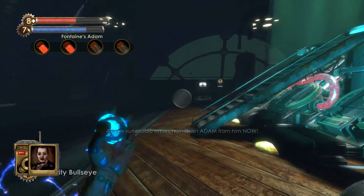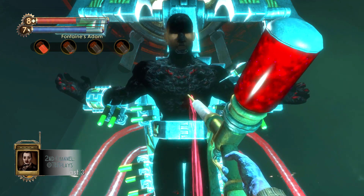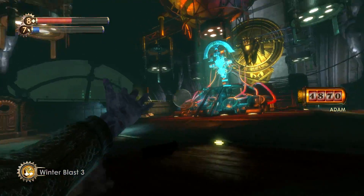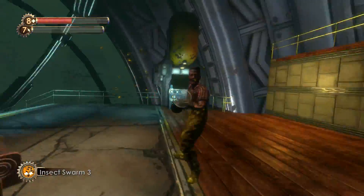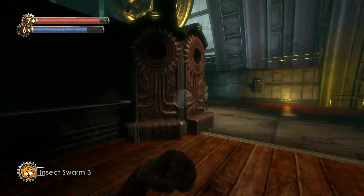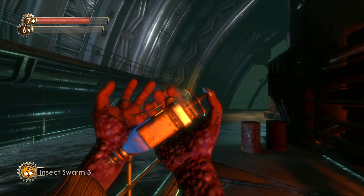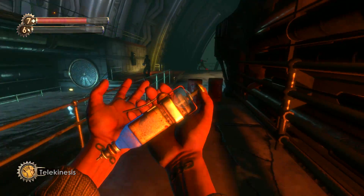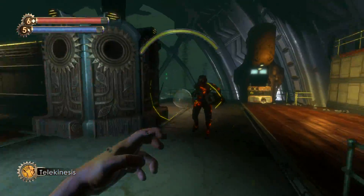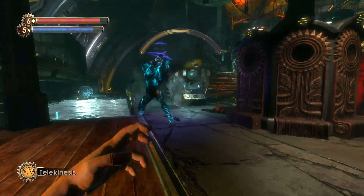And then combat — these are some of the key ones I would highly recommend using. Number one, Static Discharge 2: it allows you to take more damage from electrical attacks, and it shocks enemies that attack you if they're nearby. Number two, Frozen Field 2: it allows you to take more damage from frozen attacks. Armored Shell 2 allows you to take more damage overall. Electric Flesh 2 lets you take electric damage again. And then Human Inferno 2 allows you to take fire damage. All of these come into play within the Frank Fontaine boss fight.